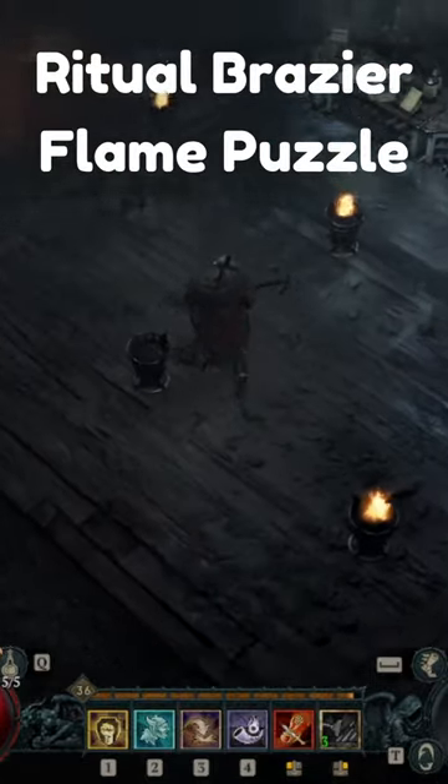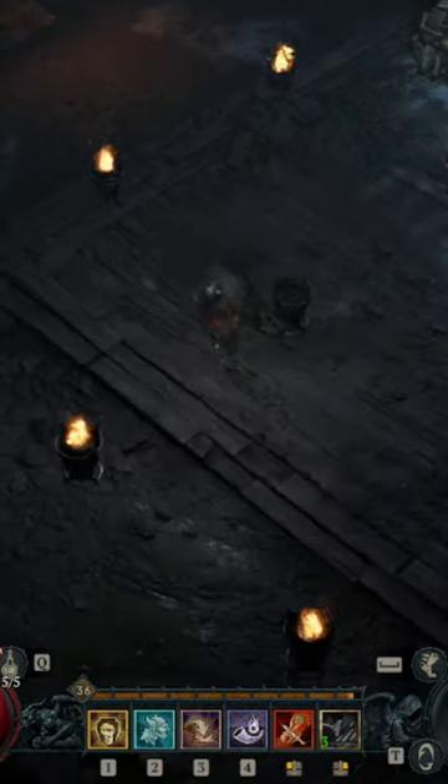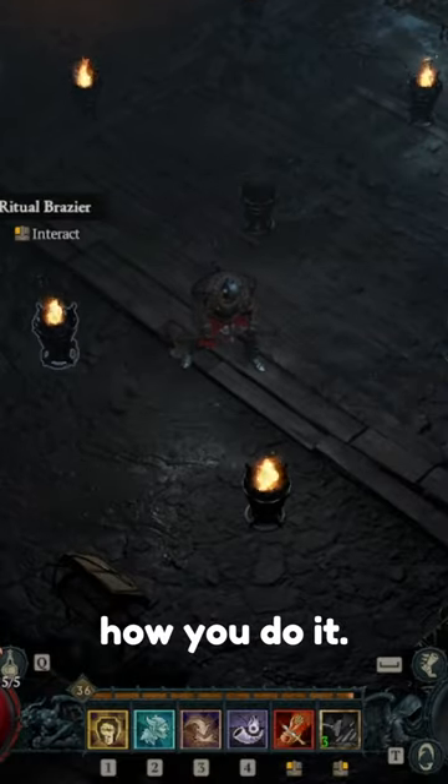We're here in Saints Hideout and the puzzle we've got is the Ritual Brazer. Basically, you need to turn all of the flames on, and this is how you do it.